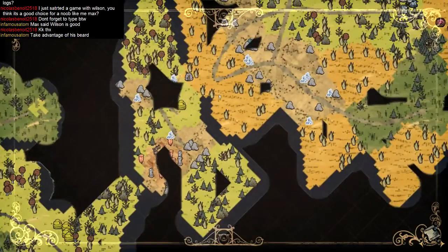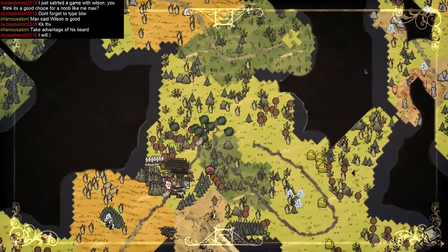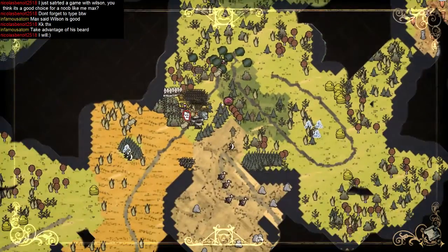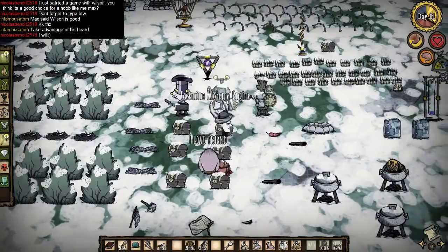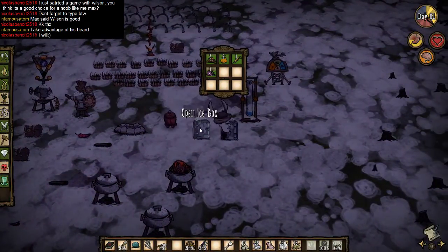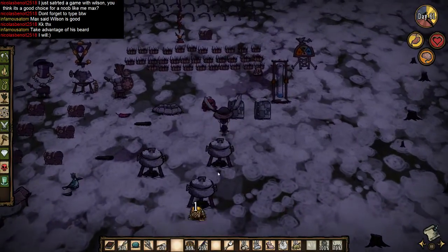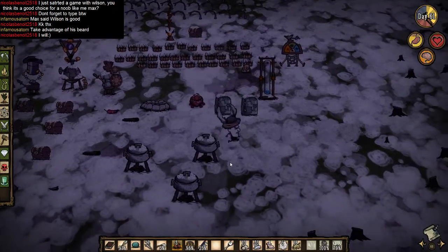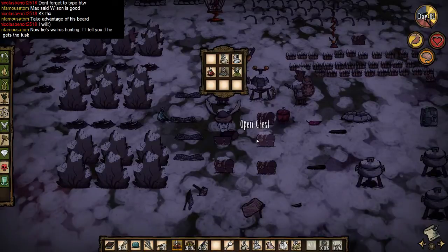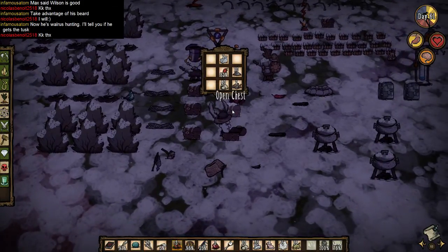The other important thing I want to do during winter is kill some walruses. I wish that was a land bridge — so close! I think one of these wormholes is a better way to get there, not sure where this one goes. I need a ranged weapon to take these guys on. I was hoping that hound attack had some ice hounds so I could get a gem. I don't think I want to use a fire staff — it might burn the walrus tusk. I don't want to burn any of the loot from these guys.